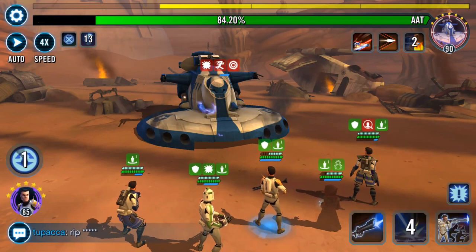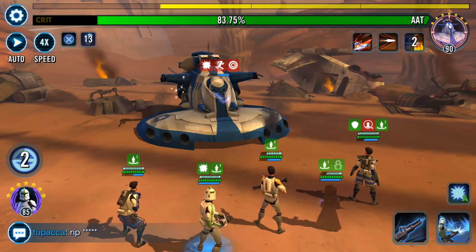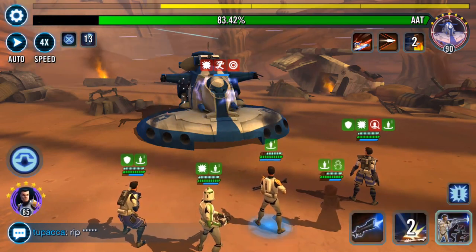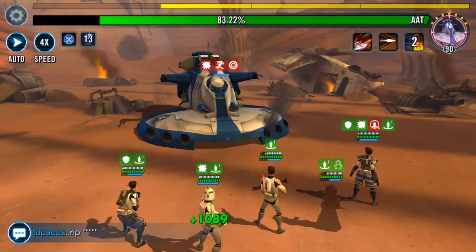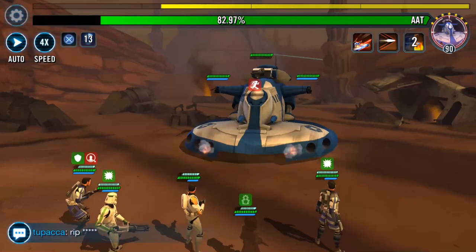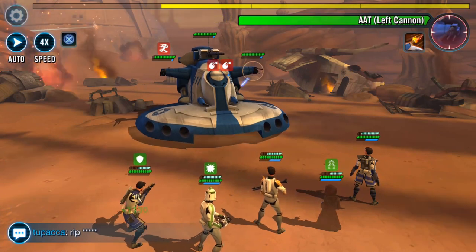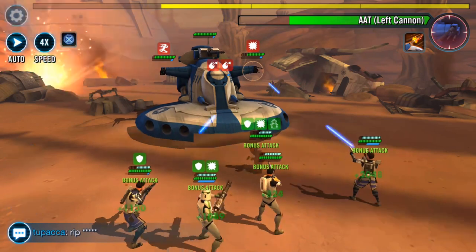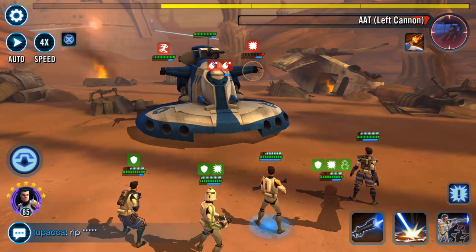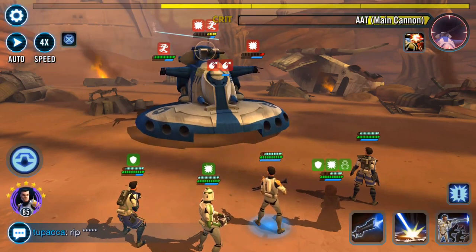The idea behind this is that Jawas call in an assist — that's their bonus on the heroic tank. The Jedis get additional offense and health recovery. The Jawas get assists, amongst other things that I honestly have forgotten at this moment in time. So because they call assists, it increases the chances for the 212 to reset. The code is 212 — that's why we're using it.